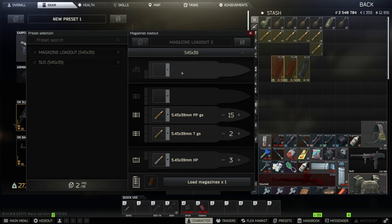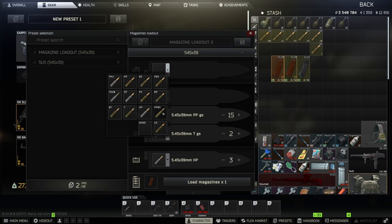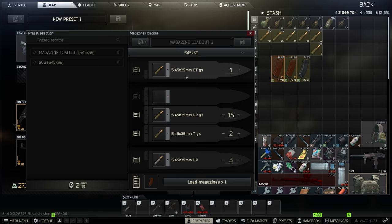Let's add another ten PP rounds — PP is one of the better ammos at the start of the wipe, so we'll have ten of those. Then I have Eagle Nix and 7N40s but I'm conserving those for later. Now I'm going to add ten BTs on top. We'll name this loadout '3 HP' so you'll know the last rounds are HPs.